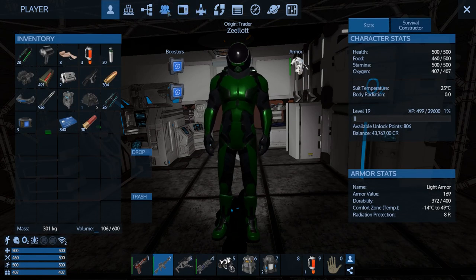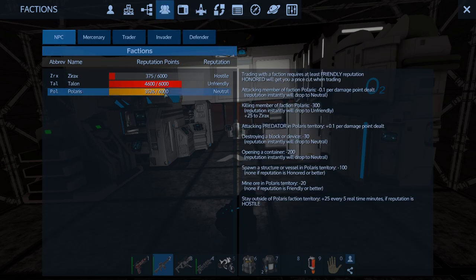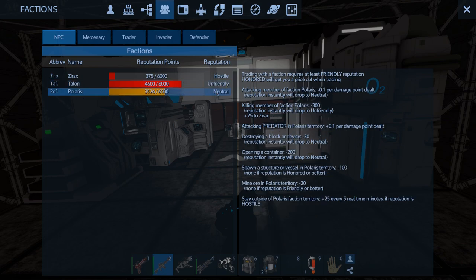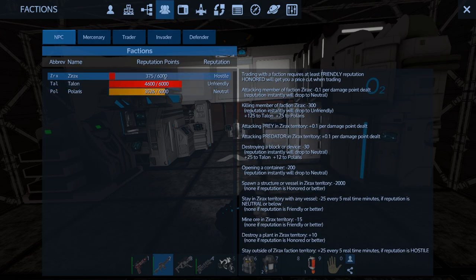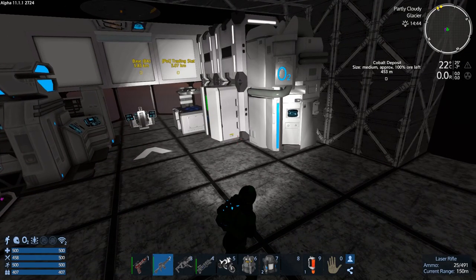I went and killed a bunch of Xerox, working on my Talon faction rep which is also helping with Polaris, but Polaris is still neutral. I've made a big dent in Talon — I'm almost out of unfriendly. We're gonna get out of unfriendly with Talon before we get into friendly with Polaris, because when you kill Xerox you get 125 Talon rep but only 75 Polaris rep.